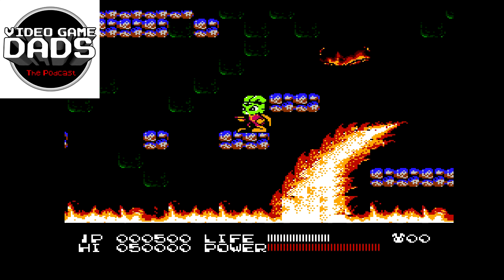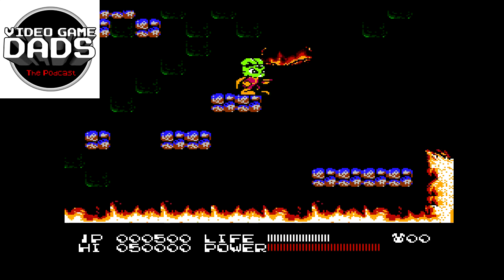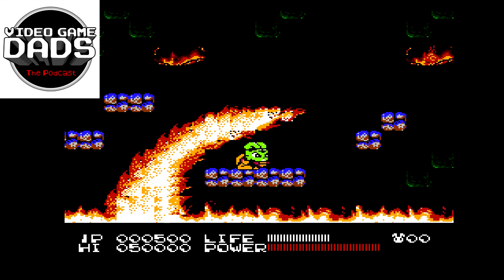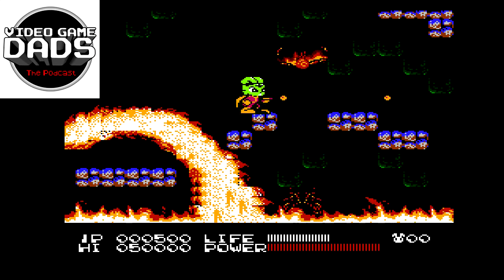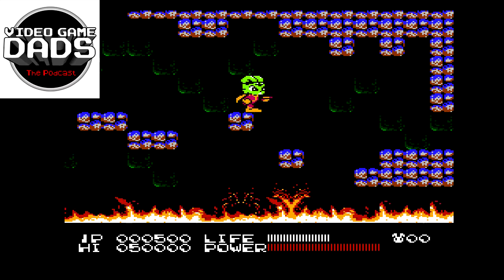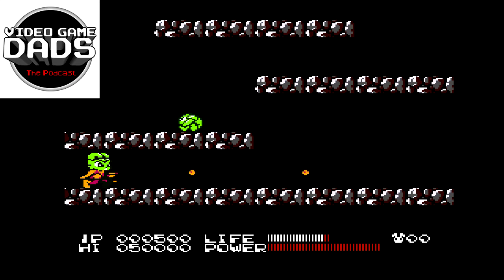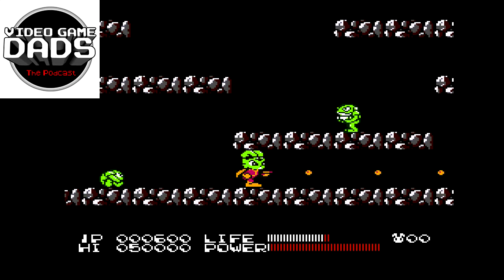There's a little bit of a glitch here — if you stand right here, let that guy walk back, he disappears. All right, here's the last tricky jump. Just gonna let that hit me. This section right here is really easy.